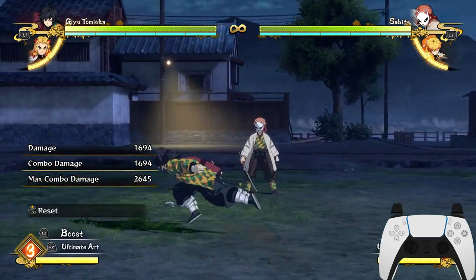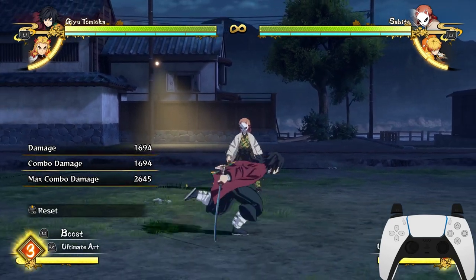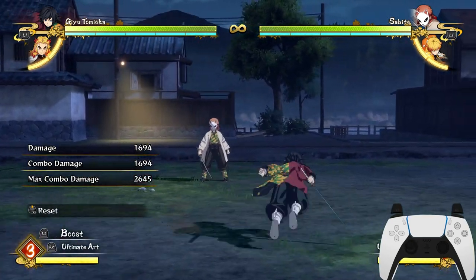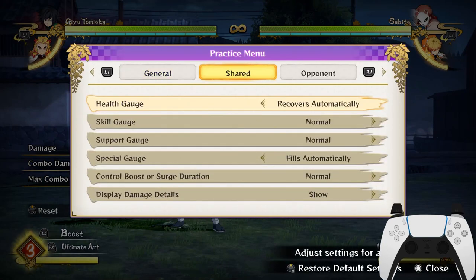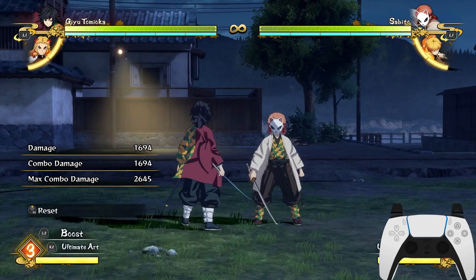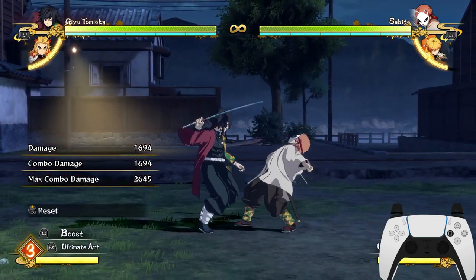I'm going to show you guys that this Unblockable Combo Reset Loop actually works with Giyu, and you can literally pull off 100% combos with this type of reset loops. It's literally unblockable — your opponent can't even block this. Notice how Sabato's guard is always on guard. I'm going to break his guard and show you the Unblockable Reset. I'm going to do Full String to Water Will.